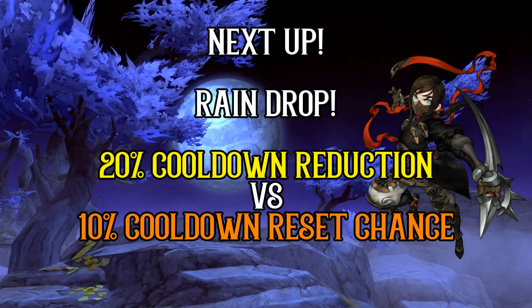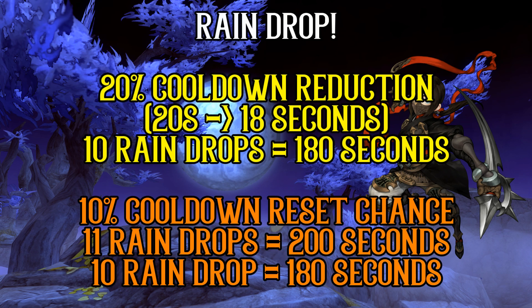Alright, with that we'll move on to the more interesting skill which will be Raindrop. This skill has the cooldown time charging characteristic which allows you to charge up to 3 times such that you can cast the skill 3 times in a row. This skill has the 20% cooldown reduction option and the 10% cooldown reset chance option. With the 20% cooldown reduction you're looking at 18 seconds cooldown, down from 20 seconds.